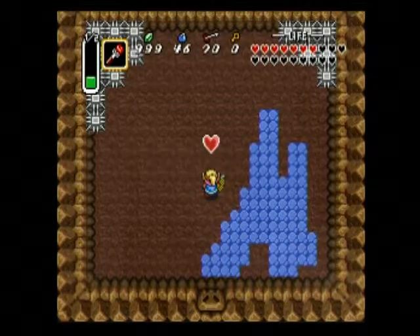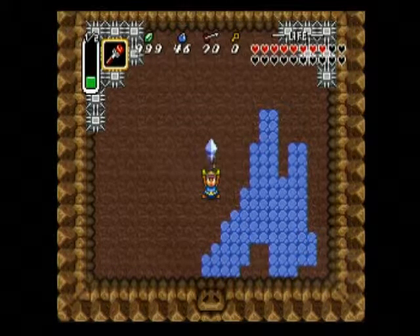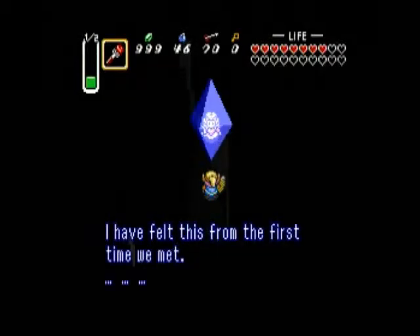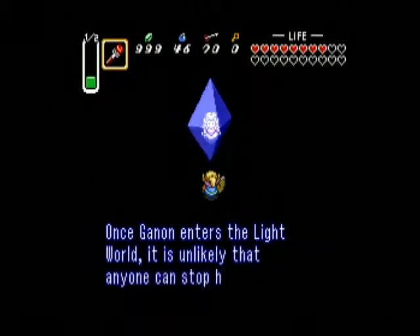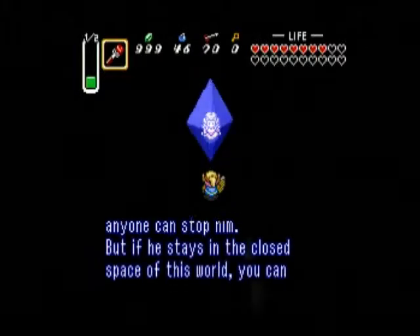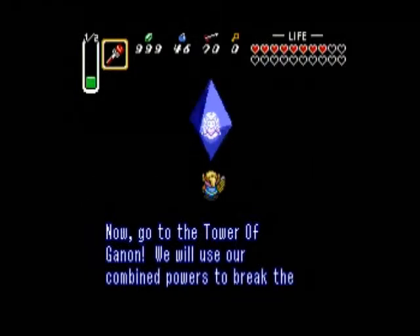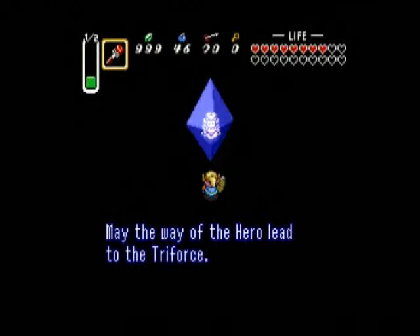Let's grab this final heart container! Zelda! We've grabbed the seventh and final crystal! Now let's finally release the beloved Princess Zelda. She says: 'I appreciate you for coming so far to rescue me. As I thought, you are the legendary hero. Ganon is waiting inside of his tower. Once Ganon enters the light world, it is unlikely that anyone can stop him. Now go to the Tower of Ganon — we will use our combined powers to break the barrier. Let's return peace to the country without fail. May the way of the hero lead to the Triforce.'